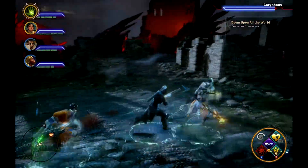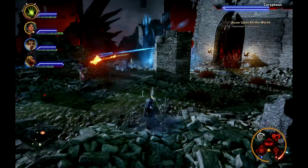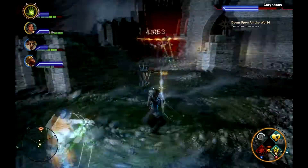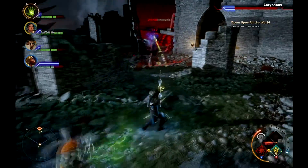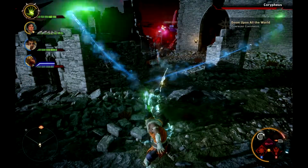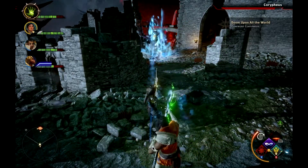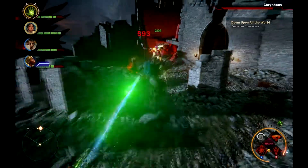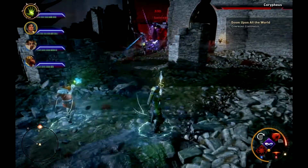When you get up here, you kind of just unload on Corypheus. There's really not much to this part. I think I am level 20-something here, so I find his barrier goes down pretty fast. He doesn't really do much special in this part.